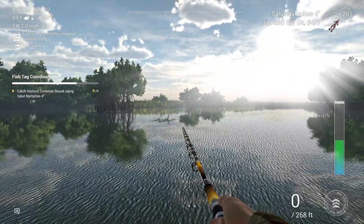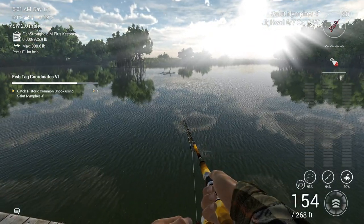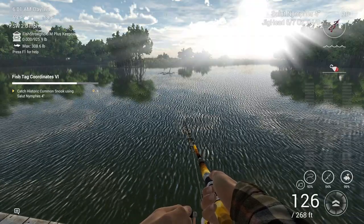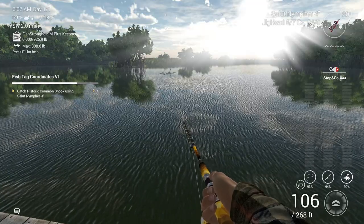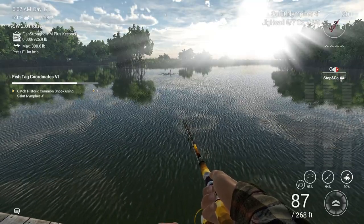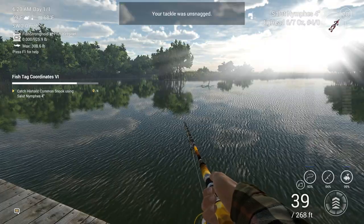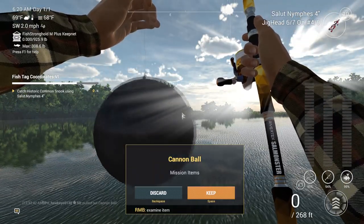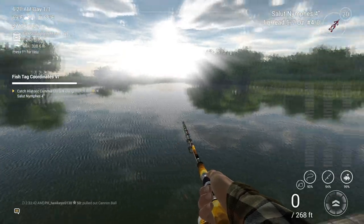I'm going to cast just beyond those stick-ups and lilies right there. Seems like every time I've fished here and at the Blue Crab, I've caught them around stick-ups — they like to hang out in those locations. I'm going to try a stop and go. I don't really think they have a preference between stop and go and lift and drop. Looks like I got a snag — yep, there's a cannonball, guys! That's how you get them — at any one of these historic spots, if you get a snag along the way you can get a cannonball.